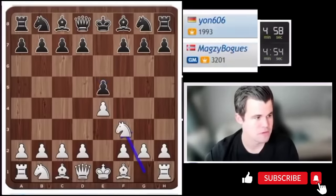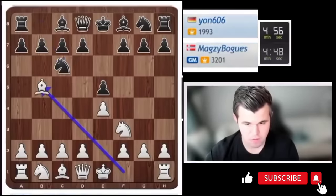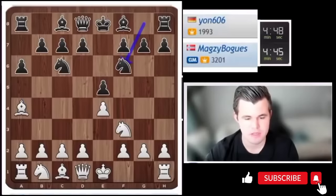We're going to go e4, e5 and go for the old Ruy Lopez, trying to play relatively classical chess today.